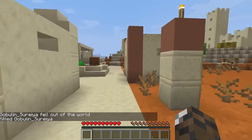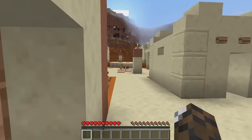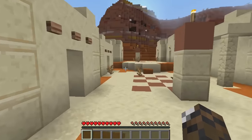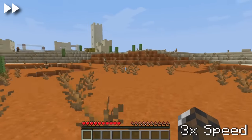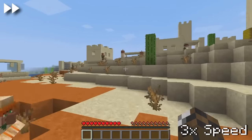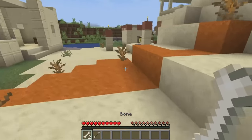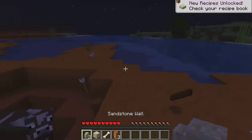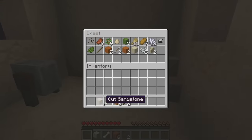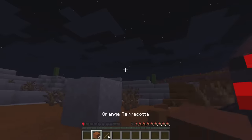One thing you need to understand about this run is how agonizing it was to complete the simplest of tasks. For example, I needed to get up one block to retrieve some stuff from an earlier death. Because slabs were so stupendously valuable, I wasn't going to waste them. So to get up that one block in the village, I had to go all the way around to a slab I placed earlier, nearly quadrupling the distance I had to travel — and again, it was a distance I had to travel by walking, not sprinting. For many hours I blew up stuff with a creeper, collected items, ran back to a chest in the village, dropped off whatever I had, and repeated. This resulted in literally hundreds of deaths over the course of several streams.